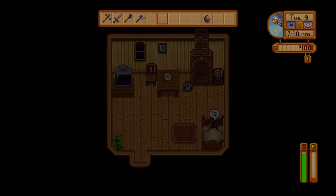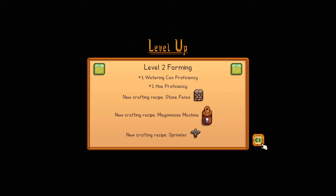It's a pretty good day actually. We got some cool stuff for leveling up: level two watering plus one water and camp proficiency, plus one hoe proficiency. New crafting recipes: stone fence, mayonnaise machine, and sprinkler.